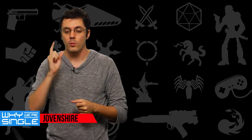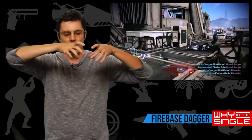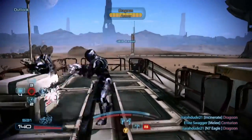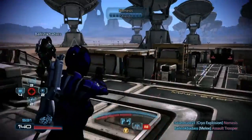My first pick is Mass Effect 3's Firebase Dagger stage. This is the one with the satellites on the outside — it was two levels. You had the cargo area and then two entrances into this long hallway with a little spire on top you could use as a lookout. I was always playing as an Asari Adept, doing the stasis bubble. You'd funnel everyone through the tunnel and boom — stasis bubble, everyone's frozen, and the rest of your team just unloads everything going down the tunnel.